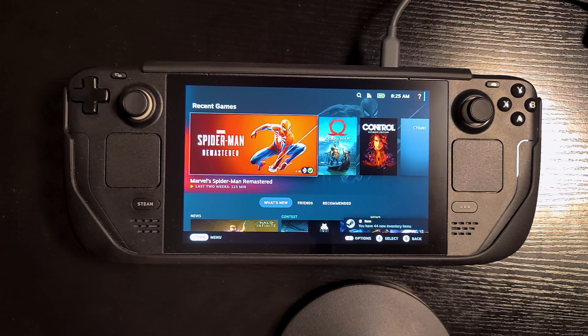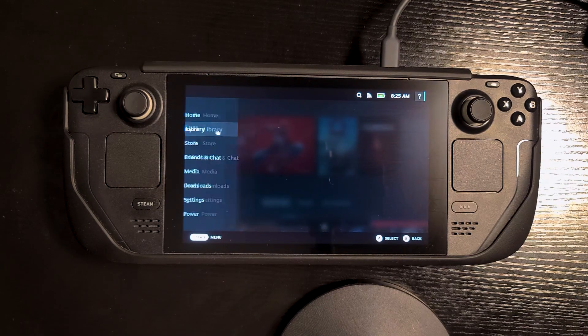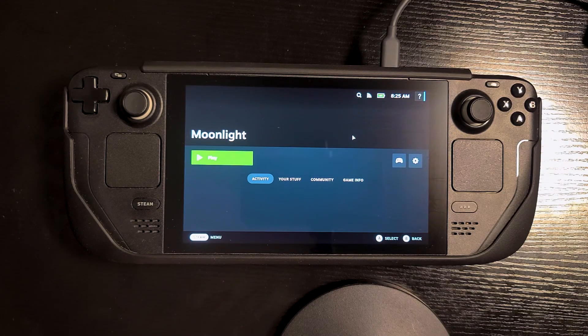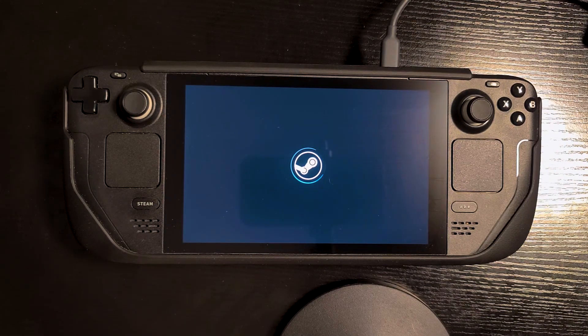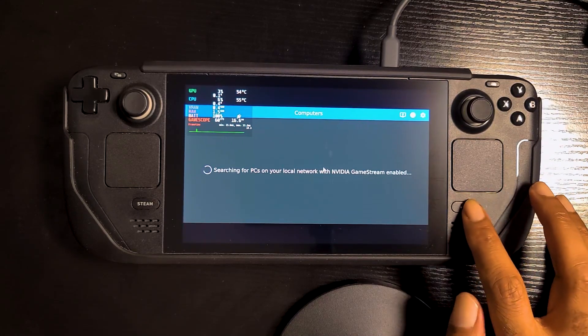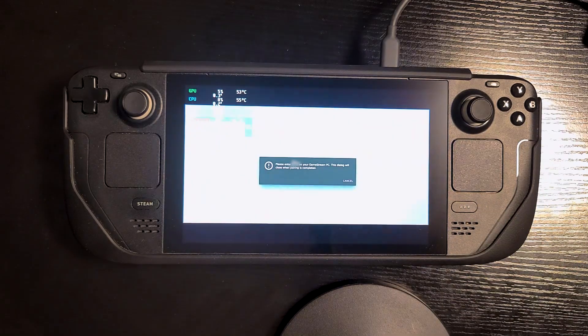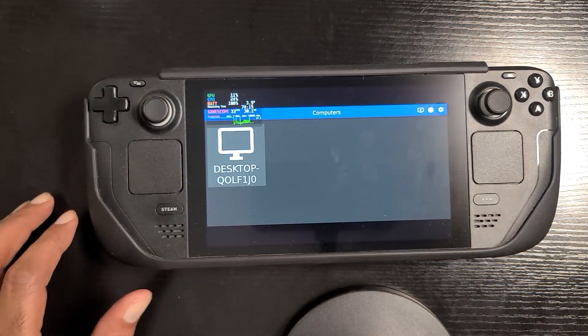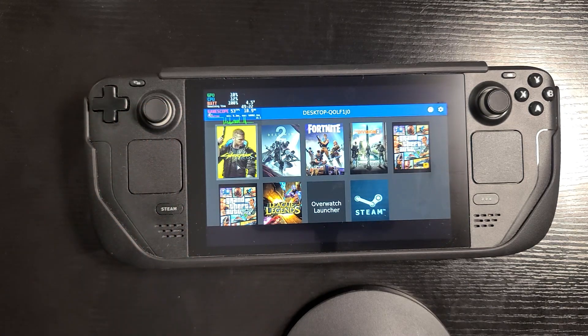Back in gaming mode, we're going to take a look at our library and we should see Moonlight in our non-Steam games. Go ahead and click on it and click Play. The first thing it's going to do is search for PCs on your local network, so it's important that you're on the same Wi-Fi network as the gaming PC. It will then give you a code to enter on the PC side — a little box will pop up asking you to input the code, and that's how they get linked to each other.